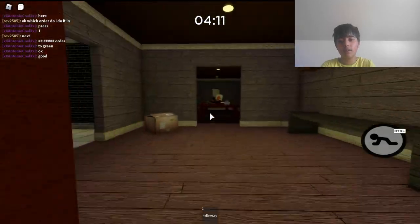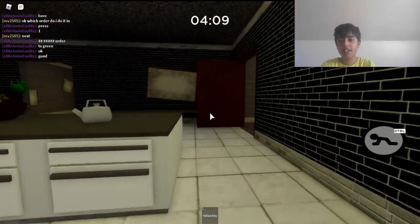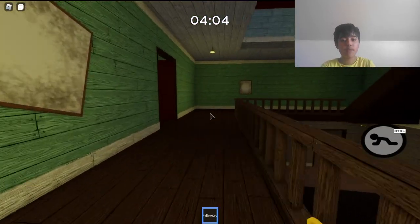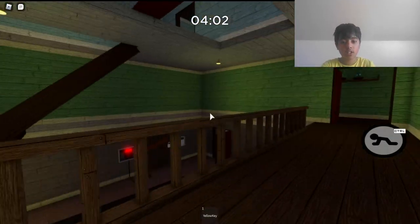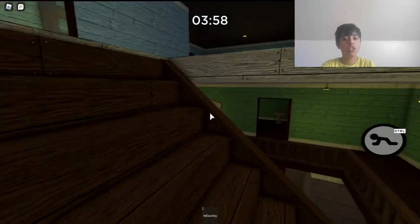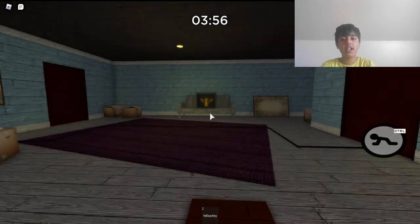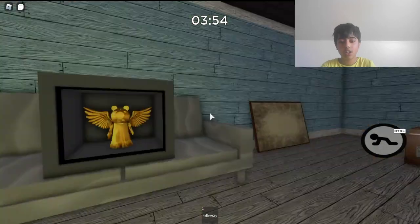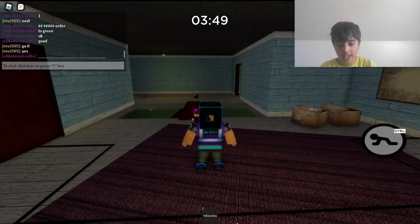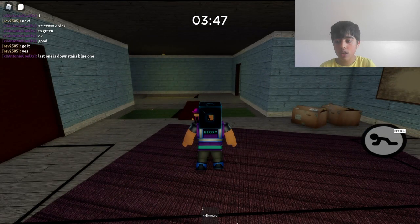Once you've done all that, you go up to the top room and there should be a safe open, and you click it, which is cool. Got it! Yes! So that's basically how you get it. Thanks for watching guys, hope you liked this tutorial and I'll see you guys in the next one. Bye.